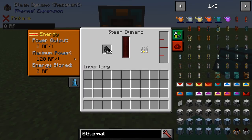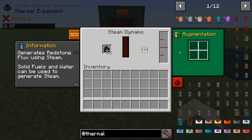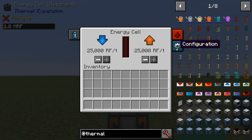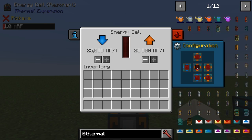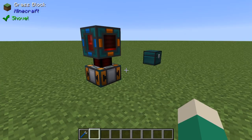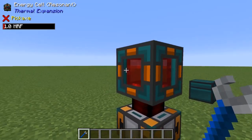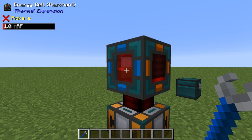Just about every item, block, and machine in this mod has a GUI to tweak settings and configure machines. Something not outputting power on the correct sides? Easy fix. Don't want to have to supply a redstone signal for your item ducts to work? You can change that too. If you don't want to use a GUI, Thermal also adds a wrench known as the crescent hammer that allows you to tweak certain things in the world.